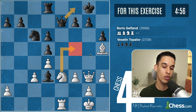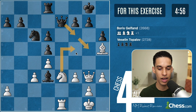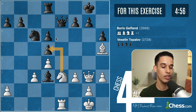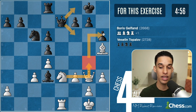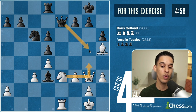After knight f5, if they go to f8, I just take on h6, then take on f7 — that's already better for white. But if queen f6, queen d5, I wasn't sure what to do. Knight d5 also came to mind but didn't seem to offer much. By process of elimination I ended up with knight g4. With knight g4 they don't have queen f6, so that's good. If queen f8, same thing: knight h6 because the pawn is pinned.